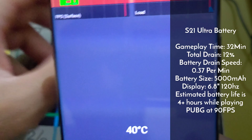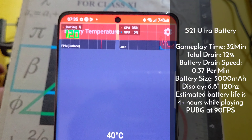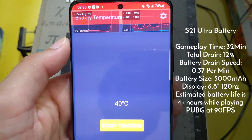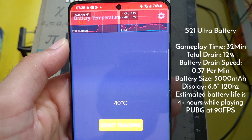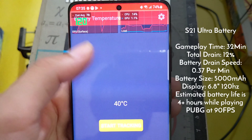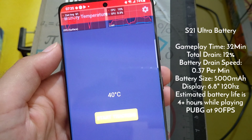I played for a total of 32 minutes at 90 FPS, and the battery drained 12%. The battery drain speed is good — it is 0.37% per minute with a 5000 mAh battery. The estimated battery life while playing PUBG at 90 FPS is more than 4 hours.